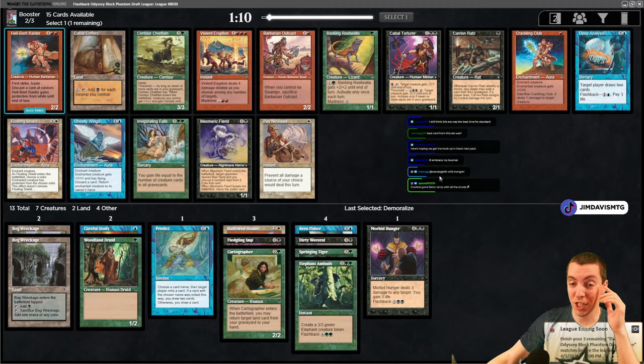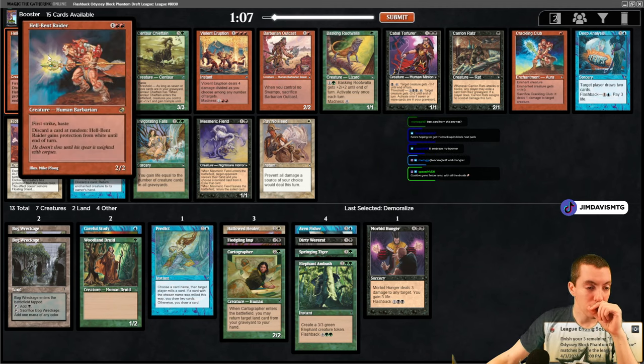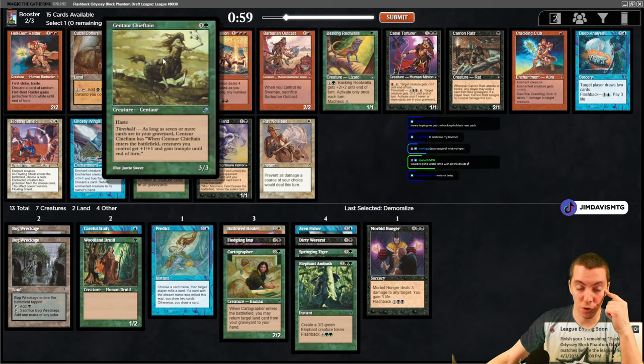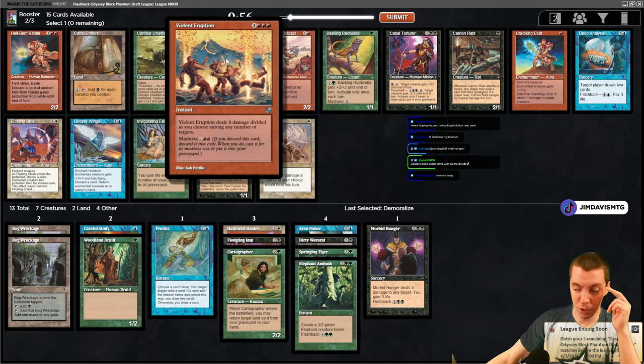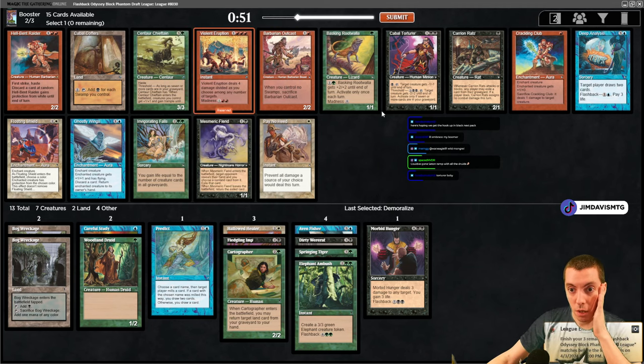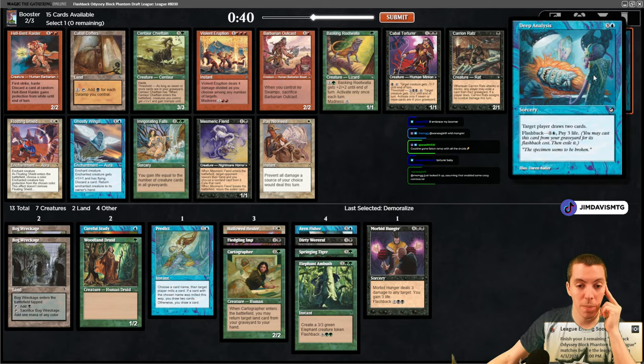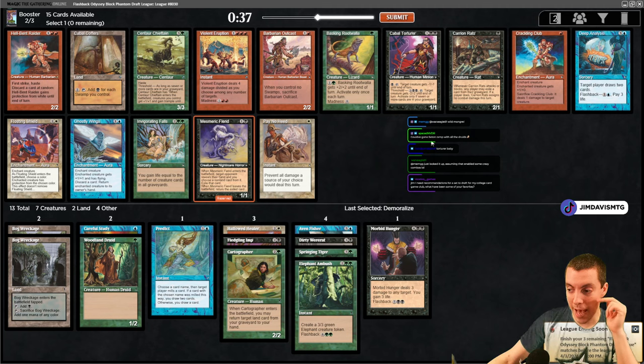Open up some good ones - it's actually a pretty juiced pack! Hellbent Raider is a 2/2 first striker. The Chieftain's awesome - a 3/3 haste for four is pretty good in this format and at threshold it's an overrun. Violent Options is probably one of the best cards in the set. Basking Rootwalla is awesome. Cabal Torturer can ping and kill things, and at threshold kills a lot of stuff. Deep Analysis is awesome. Mirror Fiend is awesome. Pretty gas pack!